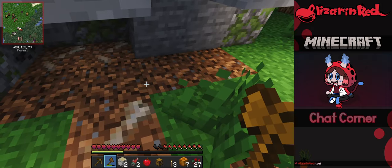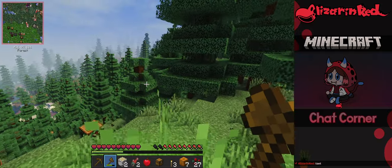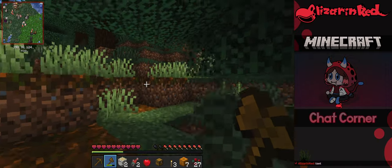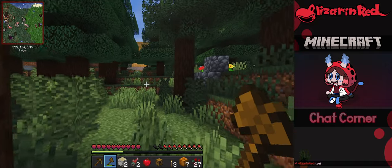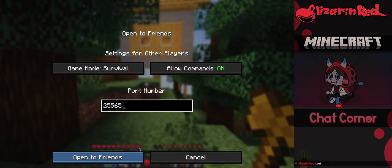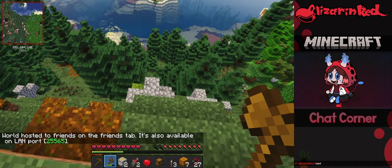That looks like suspicious dirt — I need a brush for that. Let's head this way. Looks like there's a building of some sort in the distance. Oh, there are villages over there — nice! What is this other building? Also I should open to friends: port two-five-five-six-five. There we go, now they can join.